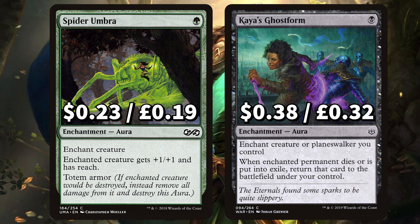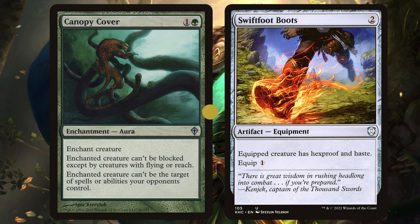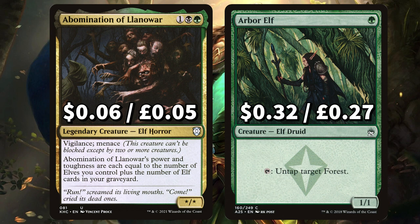Rounding off the totem trio is Moth Umbra to give enchanted creature +1/+1 and reach. And Kaya's Ghostform that says when enchanted creature dies or is put into exile, return that card to the field under your control. There's Canopy Cover that says enchanted creature can't be the target of spells or abilities your opponents control, and it also gives another option to make Lathril unblockable. And Commander staple Swiftfoot Boots to give equipped creature Hexproof and Haste. As we know, Lathril will become the target, so we've got the Voltron down — now let's add a few more elves on the board in case Lathril bites the dust.